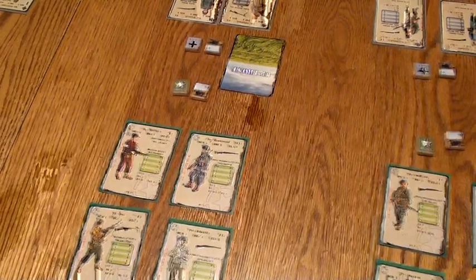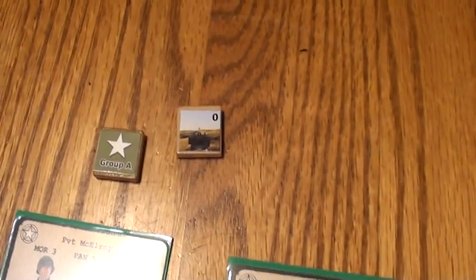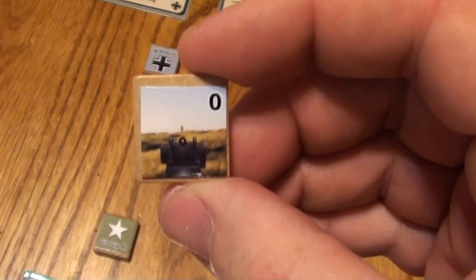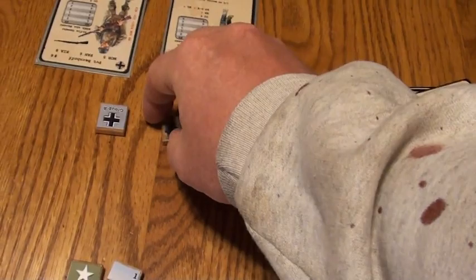First let's talk about terrain. Right now these guys are all in the open. Each group of men is at the farthest they can be — they're at zero. The magic number is five; five is the closest you can get to each other. The relative range is important in this game: you add both sides' ranges together. So if this guy is at zero and that guy moves forward to one, their relative range is one. But if both move to one, their relative range adds up to two. That's important because it determines who can fire at whom with which weapons.